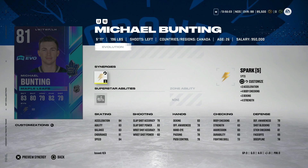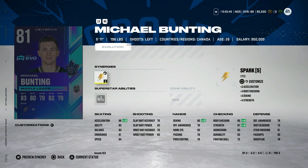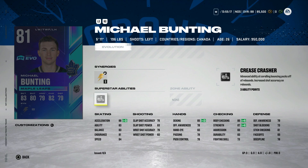Next, we've got another prospect card — the 81 overall Michael Bunting. This is probably one of the safer forwards because he plays in one of the best forward groups in the NHL with Nylander and Matthews as well as Marner and Tavares. He's not a top 6, but he has Spark, which helps his acceleration. He's got 3 goals in 12 games. His speed starts at 84, and it's going to take about 12 goals to get to 90 — he's already got 3, so that's 15 goals total. That's tough. Crease Crasher's not all that great. This is probably one I would avoid.